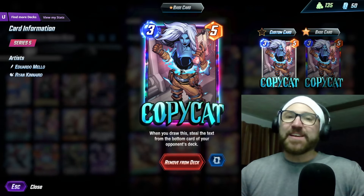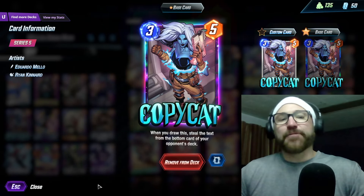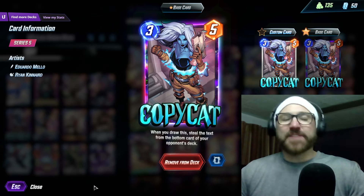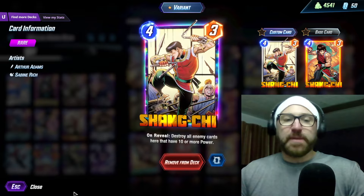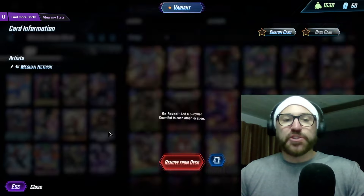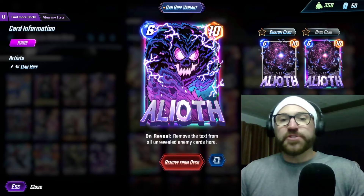We're running Copycat in here. Copycat felt a little iffy — we didn't really hit a whole lot of good things with Copycat, so I might swap it for something else. But it's hard to say because Copycat is such a good card. And then we have a couple of end games: Shang-Chi to deal with the big threats, and our finishers are Dr. Doom, and if you're already ahead in other spots, you can Aliath.